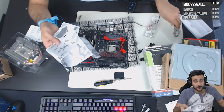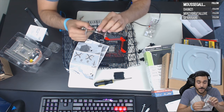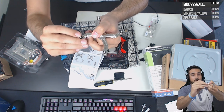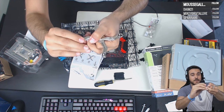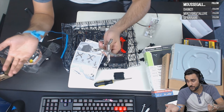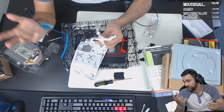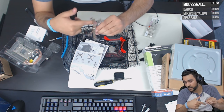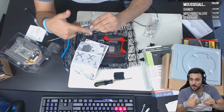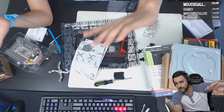Now we work on the CPU cooler backplate. The cooler bracket has little holes for different socket types, so this cooler is compatible with a lot of different processors. It works with Intel and AMD as well. Anybody can build a PC.